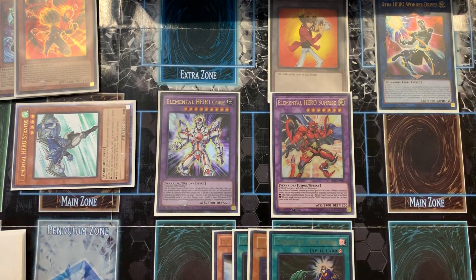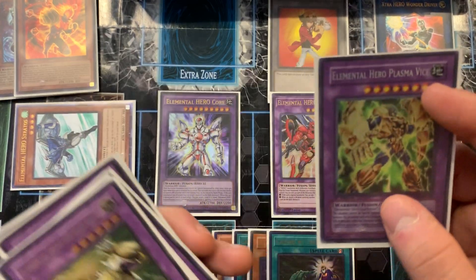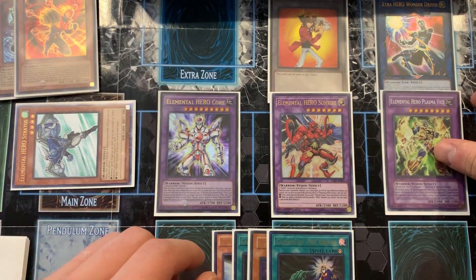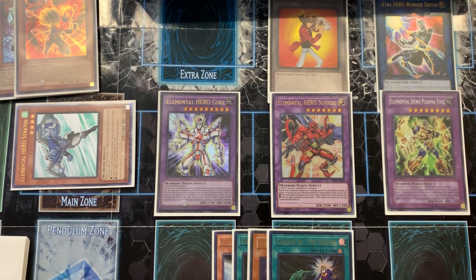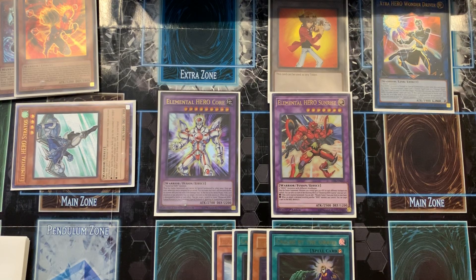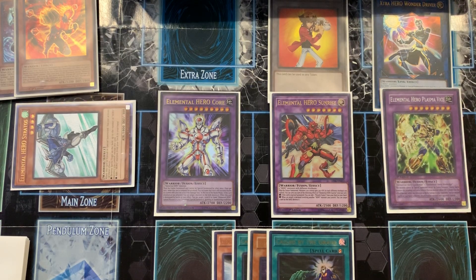Another option: if your opponent has a lot of monsters on the field, you can go with Elemental Hero Vice. Discard one card to destroy one attack position monster your opponent controls. Pretty simple — you're able to nuke your opponent's board or their back row.